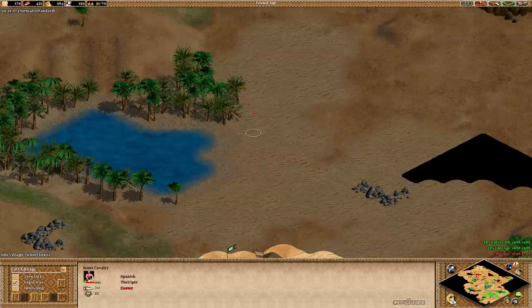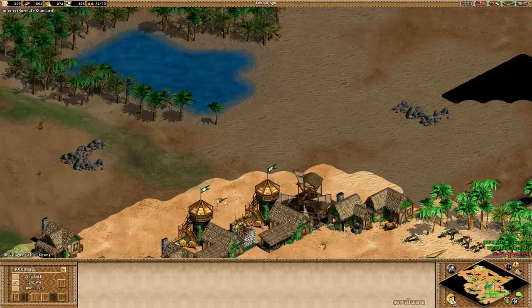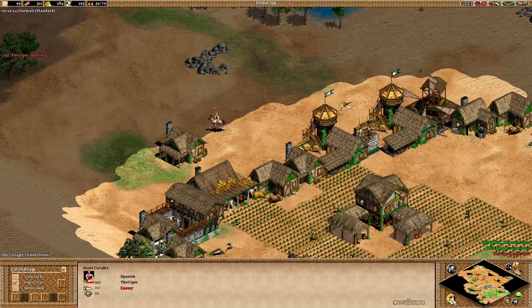Well, if we're at Tim's point of view and click the idle villager button, the scout briefly is selected and our screen jumps to position itself over the unit. For some reason, it appears as though the game thinks Viper's scout is one of Tim's idle villagers.